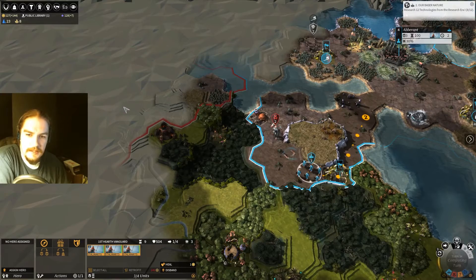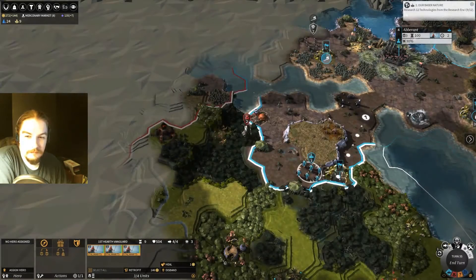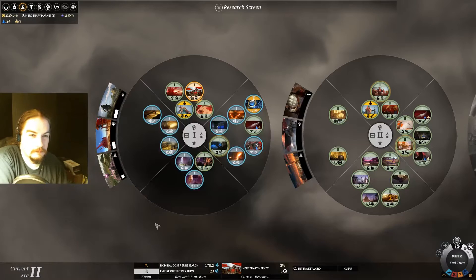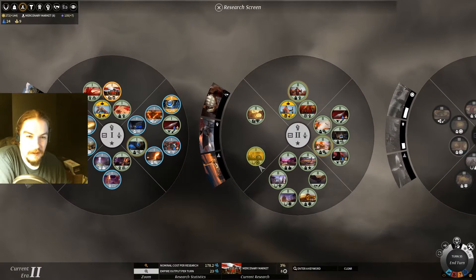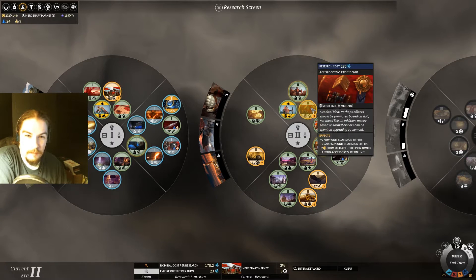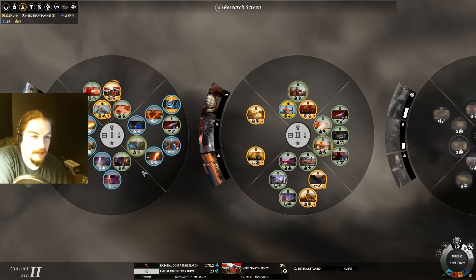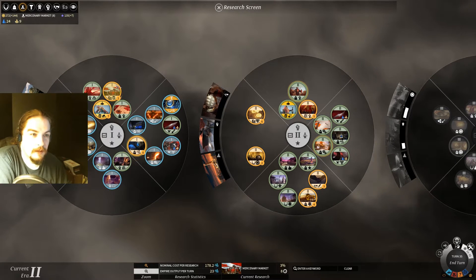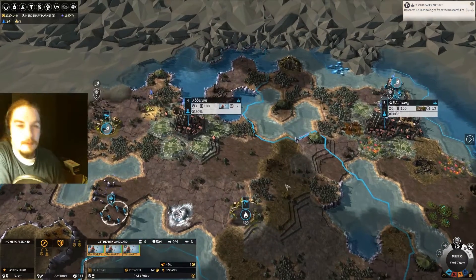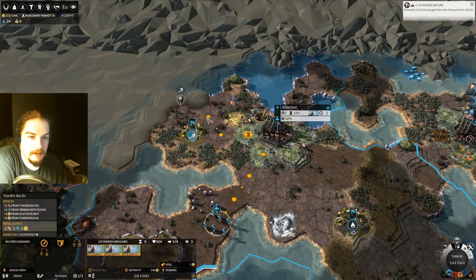I think we're gonna enter era two just right now. 120 — that's exactly what we needed. Now I'm gonna pick up firstly Prisoner, Slaves and Volunteers, then Diplomats Manse, then Imperial Highways, Meritocratic Promotion, and Imperial Coinage. I think we're gonna need three more techs from era one after that, so I'll grab Rider, Topography, and Mercenary Markets so we have our quest number two set up.